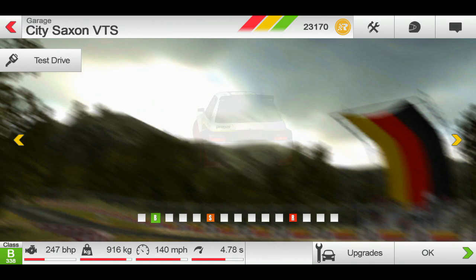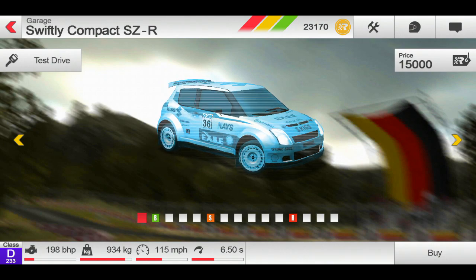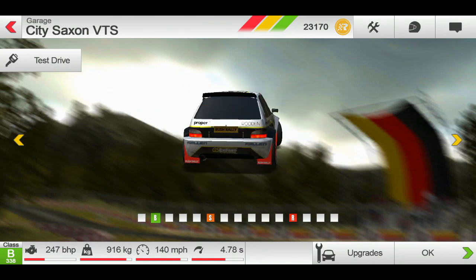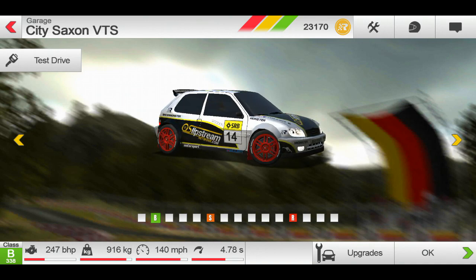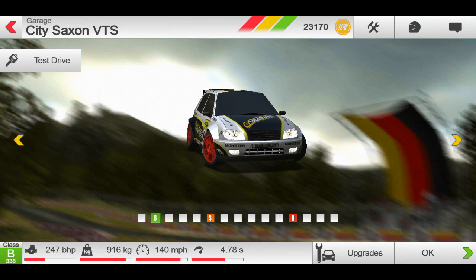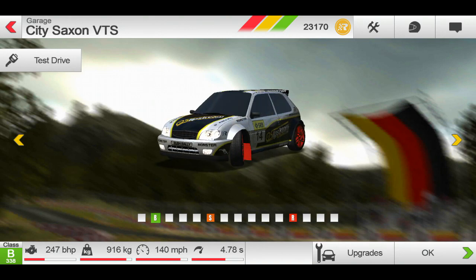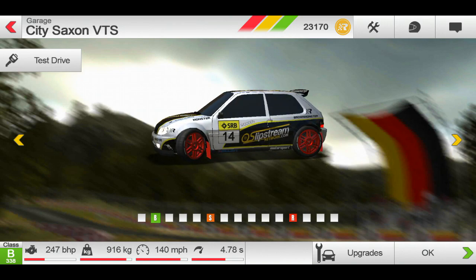When you first start off, you have two choices of cars to buy. You can either buy the Swifty Compact SZ-R or the City Saxon VTS. I chose this one, and this is a really nice car. I upgraded this from class D to class B. So my advice is: buy this car, do as many Rallycross races as you can, get this up to a class B, and then save all the credits you farmed to buy the next car.